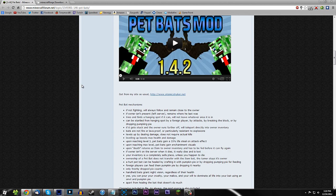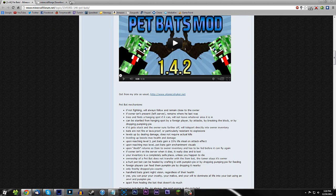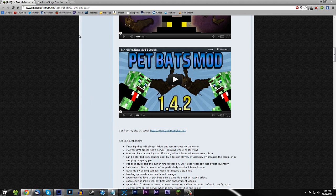So let's go ahead and get started. I will have three links in the description: one for the Pet Bats Mod, one for Minecraft Forge, and one for WinRAR, which I don't have a tab up here but I should. But anyway, we're going to go ahead and scroll down.